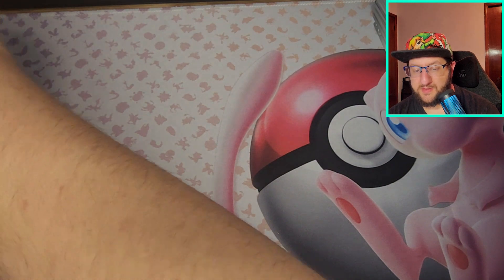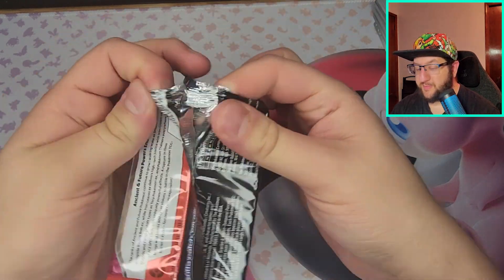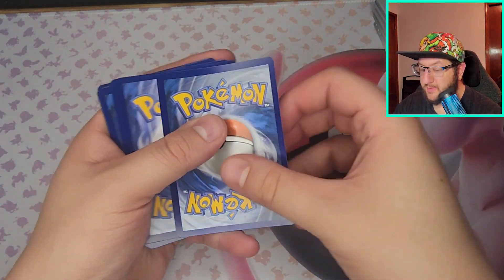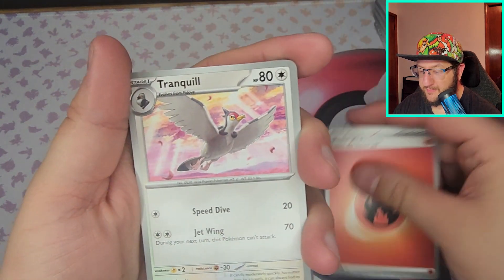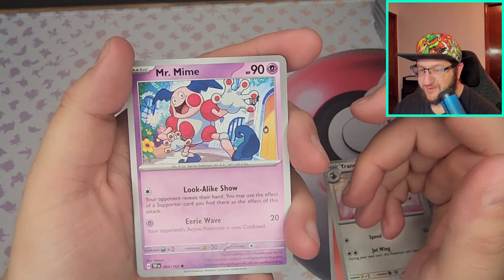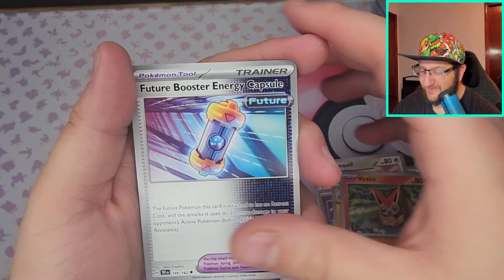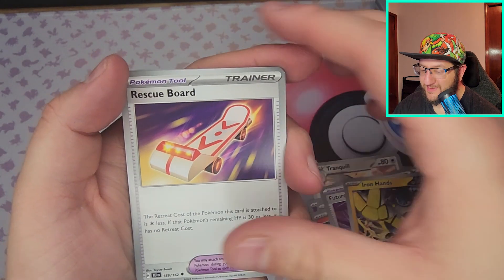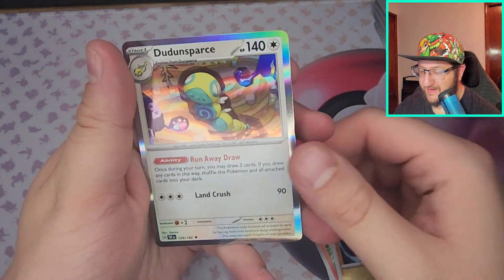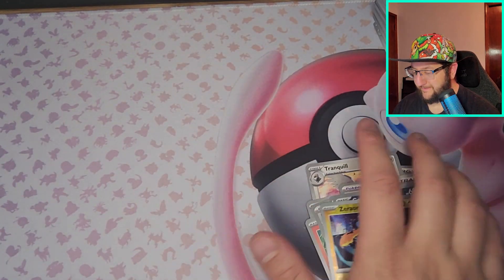Last pack of the one side of the booster box — I'm gonna have so many cards. Electric, Fire Energy — got Tranquill, Mr. Mime. For some reason I like this card — Mr. Mime looks good in this card, that's creepy. Got Raichu, Brittiny, Future Booster Energy Capsule, Iron Hands, Rescue Board, Ghastly, Zeraora — and cool Dunsparce makes a return! That looks great and hollow — I love that, awesome.